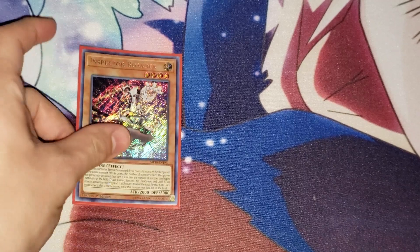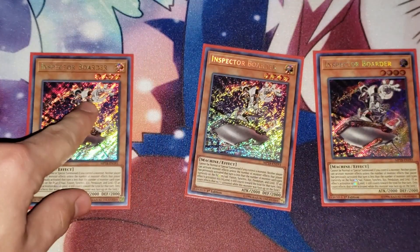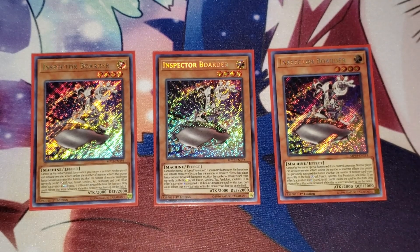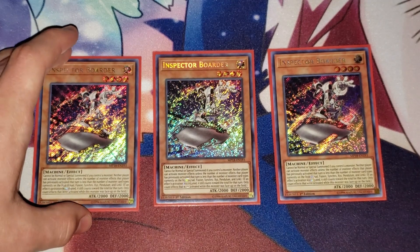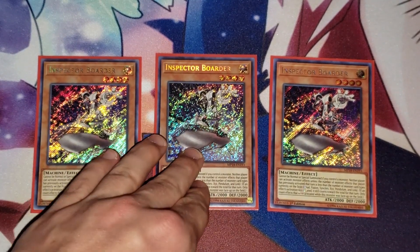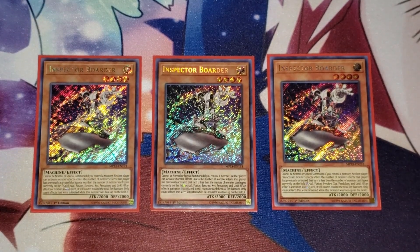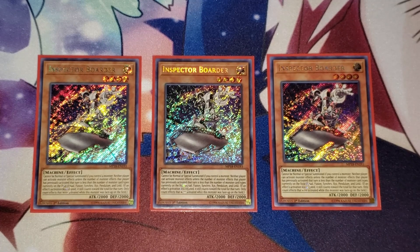For the side deck, I run three copies of Inspector Boarder. Why do I run Inspector Boarder in the side? Mostly because I don't always want to see him. Plus, you have so many ways of stopping your opponent anyway — like There Can Only Be One, or your floodgates. If you think this deck needs even more stall, go ahead and run two or three in the main. I like it in the side deck just in case my opponent can actually get over stuff.